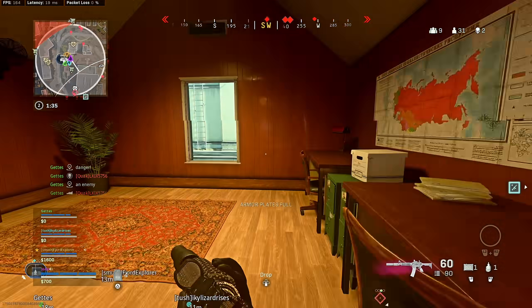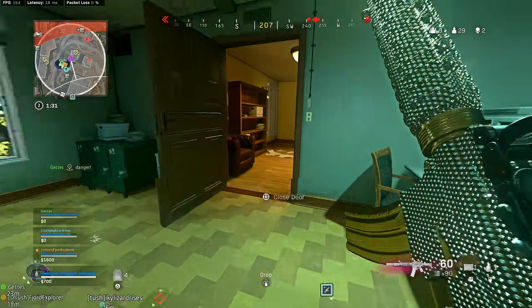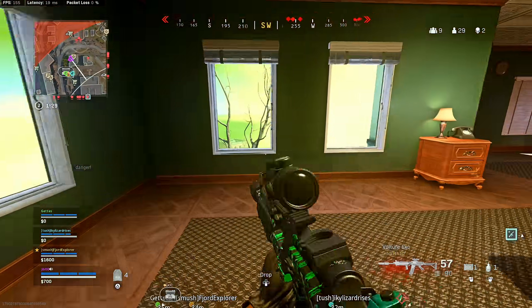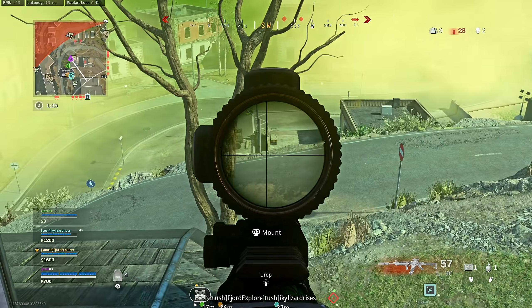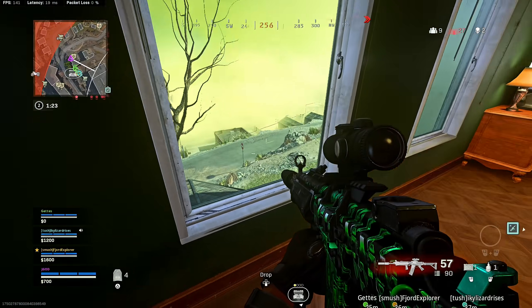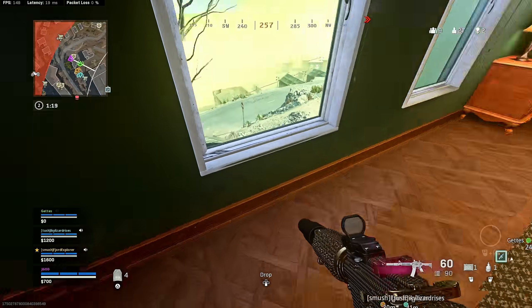I'm going to jump through this building. There's a squad behind us being pushed by the gas. There's a full squad down low — should be easy beams. They've got to rotate up. Coming down. I am running low on ammo. We're all having ammo trouble.